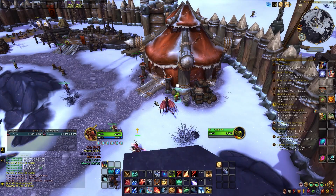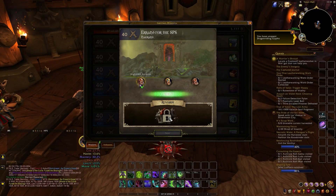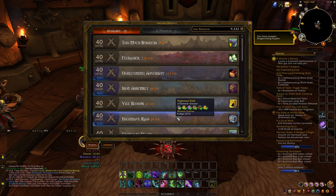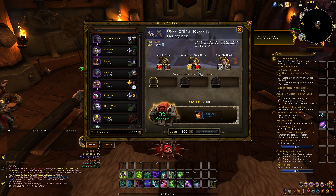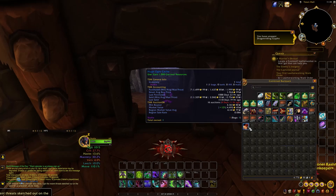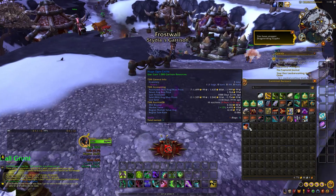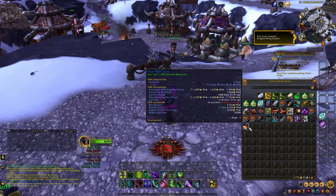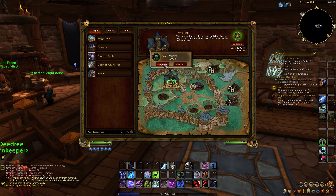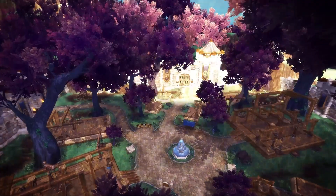Of course, completing quests and sending followers on missions is another way to acquire supplies, but all of these take time. Speaking of missions, there is one with the potential to yield an item called the Huge Ogre Cache. This item grants 1,000 resources on use and can be sent to alts, or even can be bought on the Auction House, although it might be a bit pricey. With a bit of time and effort, you should be able to gather your 2,000 resources and get your garrison to Tier 3.